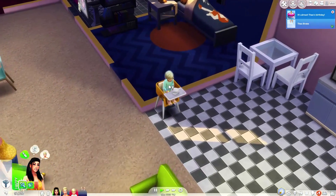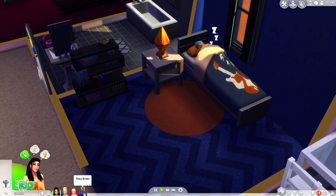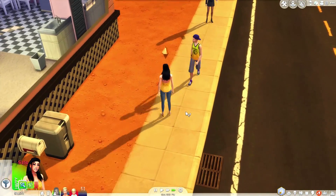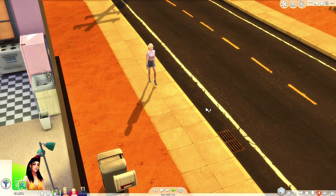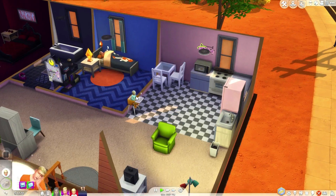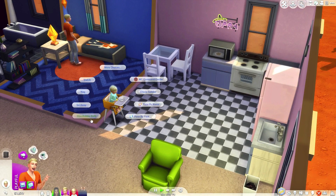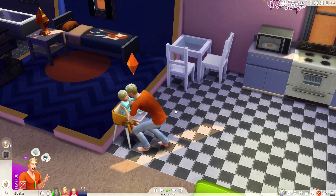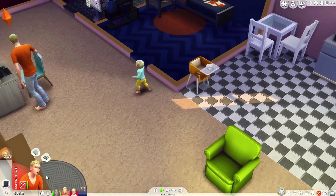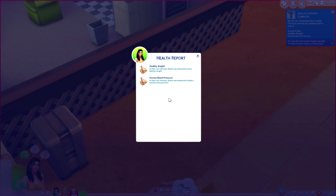We've got Beau Broke, Dustin Broke, and Brandy just had a new baby boy called Theo Broke, who is sleeping peacefully. Since the checkup is about 150 simoleons, we do have to work to gain that back — we are living the broke lifestyle. We'll have Dustin wake up to give Beau a bubble bath since he's very smelly. Brandy is now back home, and it says: health checkup completed — Brandy has an updated health report showing healthy weight and normal blood pressure.